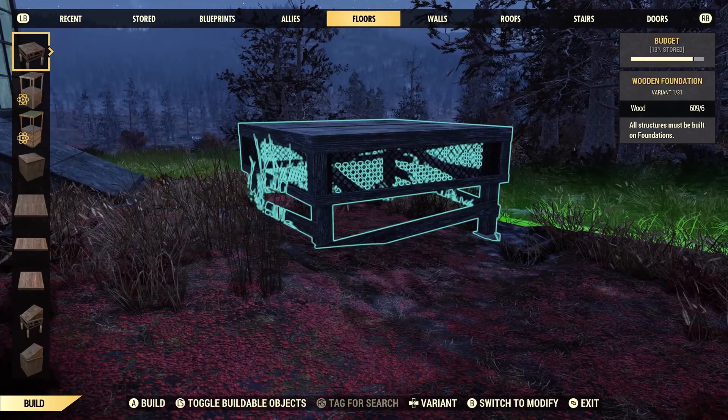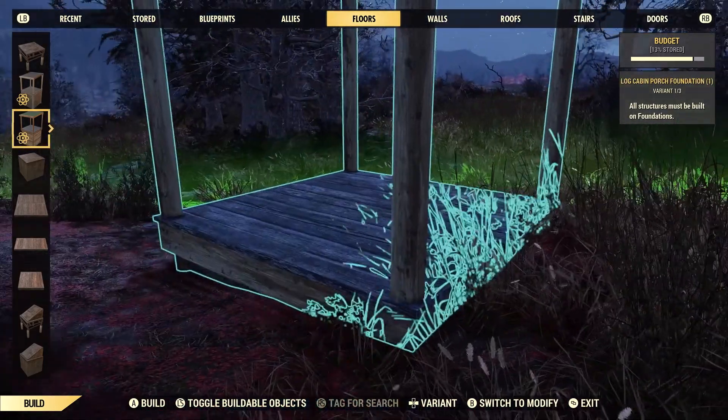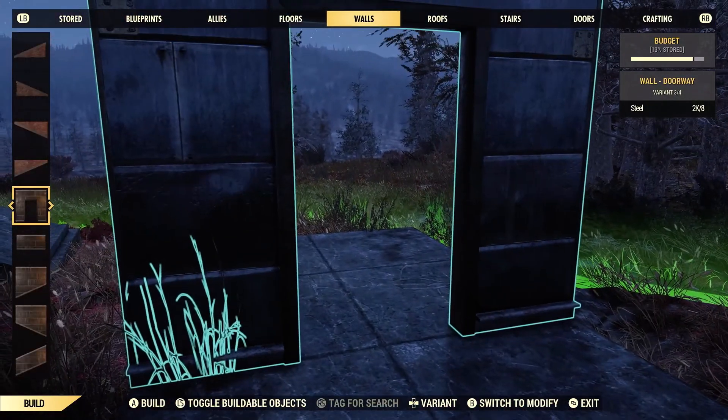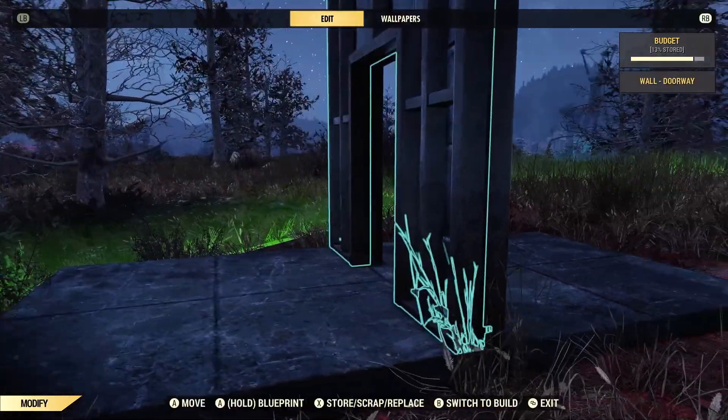First off, put two foundations down. They can be wood or concrete — I would not use the porch ones, it won't work with those. Two foundations, then go over to your walls. You're going to have to use these steel walls — it doesn't work with any other ones, at least I don't think it does, and I haven't seen anyone else do it with different walls.